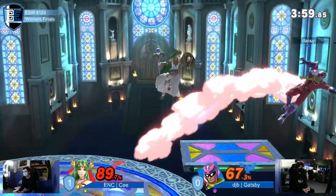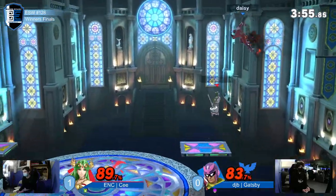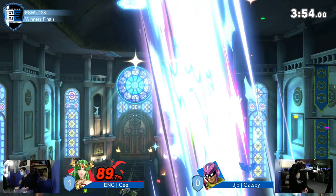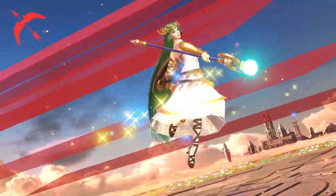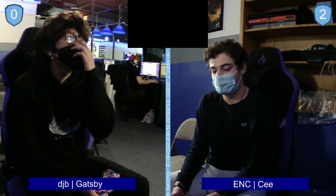C did not panic on that neutral air — he waited, got out of hit stun, and punished that high recovery. That's it — game two for C. He only needs one more and he's in grand finals on the winner's side. Gatsby needs to do some fundamental restructuring of his play.